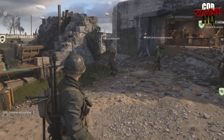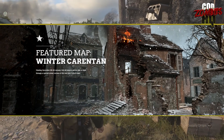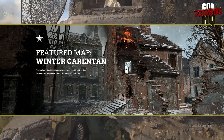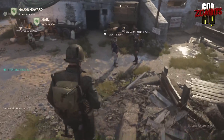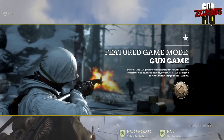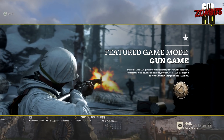New content being added to the game along with the Winter Siege update includes Winter Karentan, which will basically be a winter version of the Karentan map available to Season Pass holders, but Winter Karentan will be made available to everybody throughout the Winter Siege event. Also, we knew it was coming — Gun Game will be officially added into COD World War 2 on December 8th.